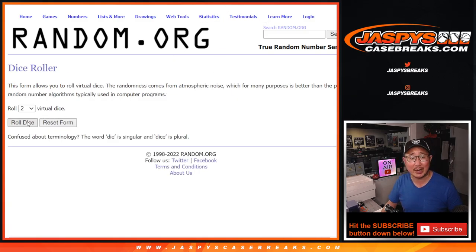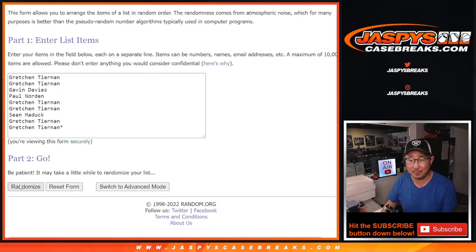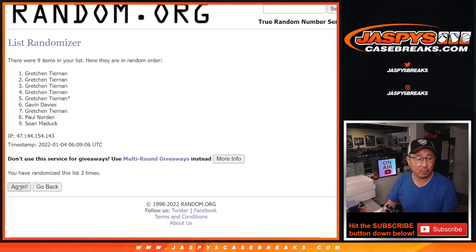You can get two for the price of one — after 11 times, 5 and a 6. Top name after 11: 1, 2, 3, 4, 5, 6, 7, 8, and 11th and final time. After 11 — Paul Norton, congrats to you. After 11, you get an extra spot.